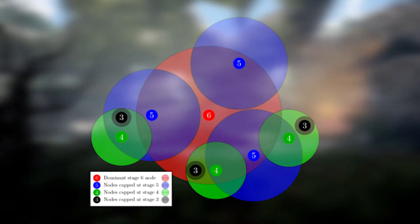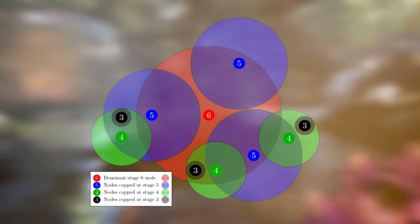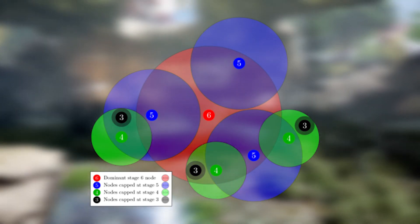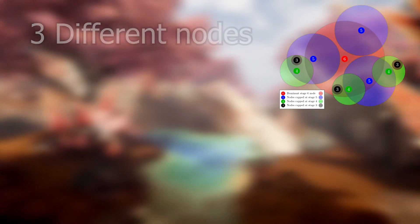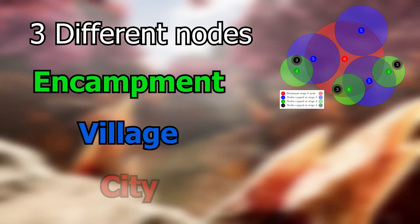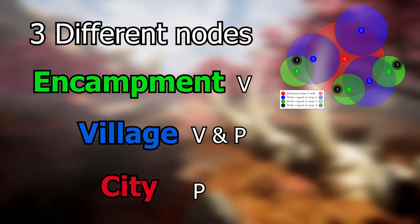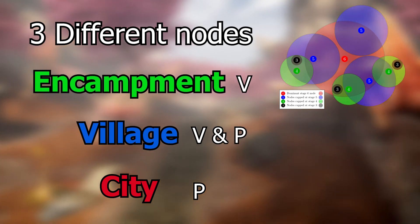A vassal node will give excess experience to their parent node. Due to the fact that vassals cannot evolve past their parent's node type, any experience earned by that vassal node will be given to its parent once it can no longer progress, and that will continue up the ladder. For example, if there are three nodes — an encampment, a village, and a city — there will be two vassals and two parents. The excess experience from the encampment will go to the village, and then from the village will go to the city, thus developing the world.